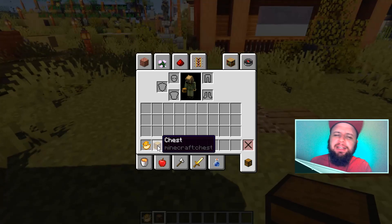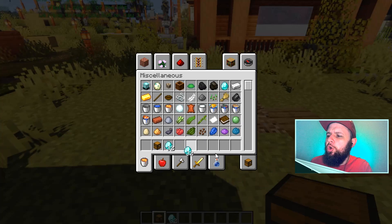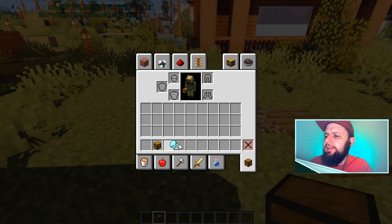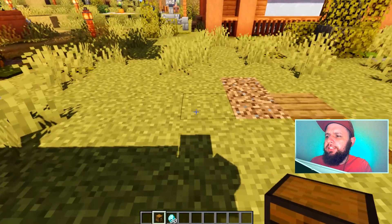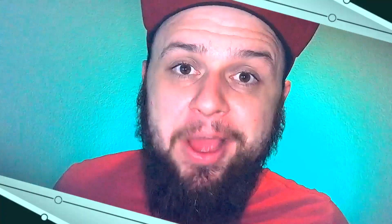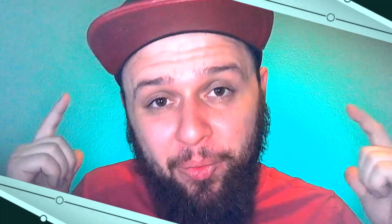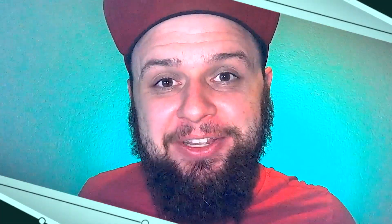I'm going to set up a player shop right now. We've got a chest and I'm going to take 30 diamonds. We'll place down the chest and nothing happens. Now with a lot of simple shop plugins, you would need to run a command and remember the format and syntax. But with Insane Shops, you don't have to do that. There are no commands that you need to know as a player.